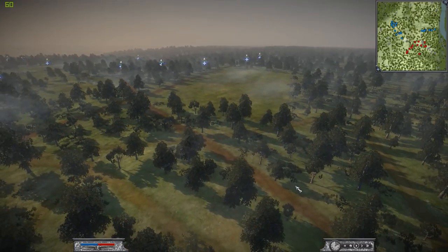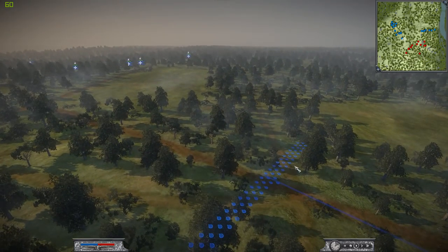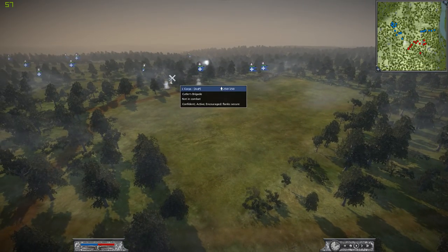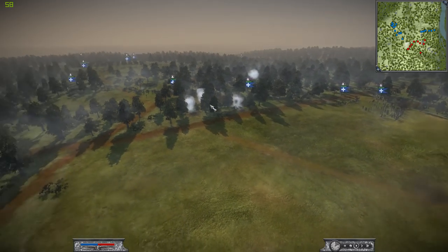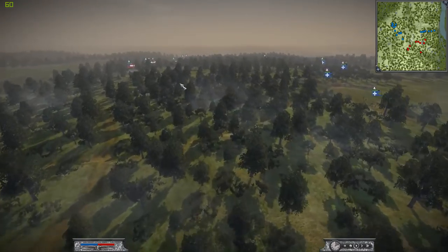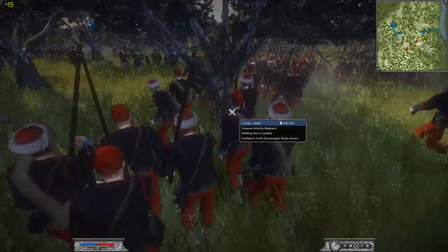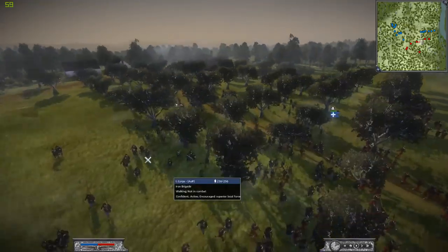The skirmishers are moving up. I can hit spacebar and show you the deployment zone. I can't select the unit but we are getting into position. The AI has actually prepared itself quite nicely — a nice long line. Little Brigade. The fine hats — Iron Brigade with their black hats, that's black hats. Different brigade, but tall hats I guess.